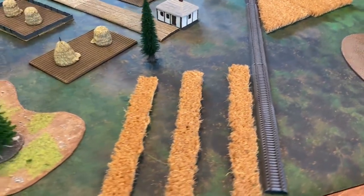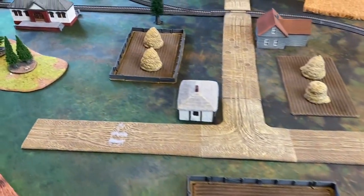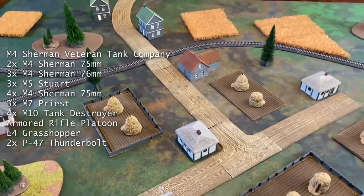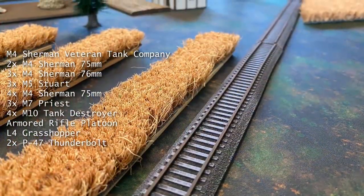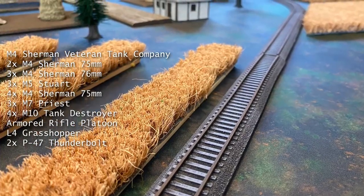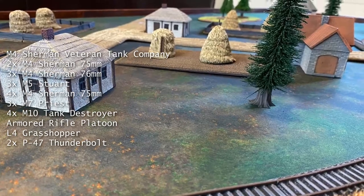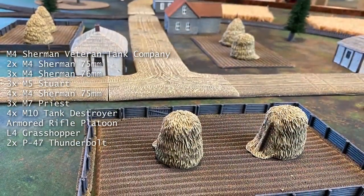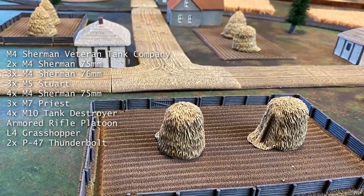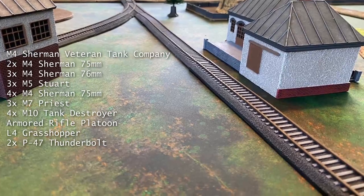Today the Americans will face the Germans in the mission Encounter. The American forces consist of a veteran M4 Sherman Tank Company: two veteran Sherman 75s in HQ, three veteran Sherman 76s, three veteran M5 Stuarts, and four veteran Sherman 75s rounding out the formation. In support, they have three M7 Priests, an Armored Rifle Platoon at full strength, four M10 Tank Destroyers, a Grasshopper Observation Post, and two P-47 Thunderbolts.